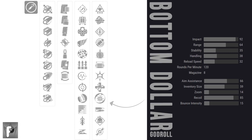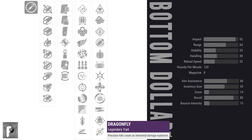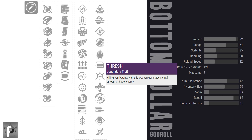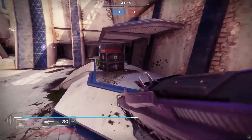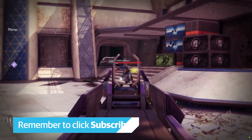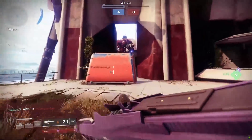Moving on to column 4 — a bunch of great perks here. Weeding out what I probably don't want: Dragonfly will probably be fun if you have multiple enemies shoulder to shoulder 24/7, but otherwise it's a waste of a perk. High impact reserves — no, this is not a fusion rifle. And Thresh does not work in PvP — I've looked at the data frame by excruciating frame. You don't want it on a PvP gun.